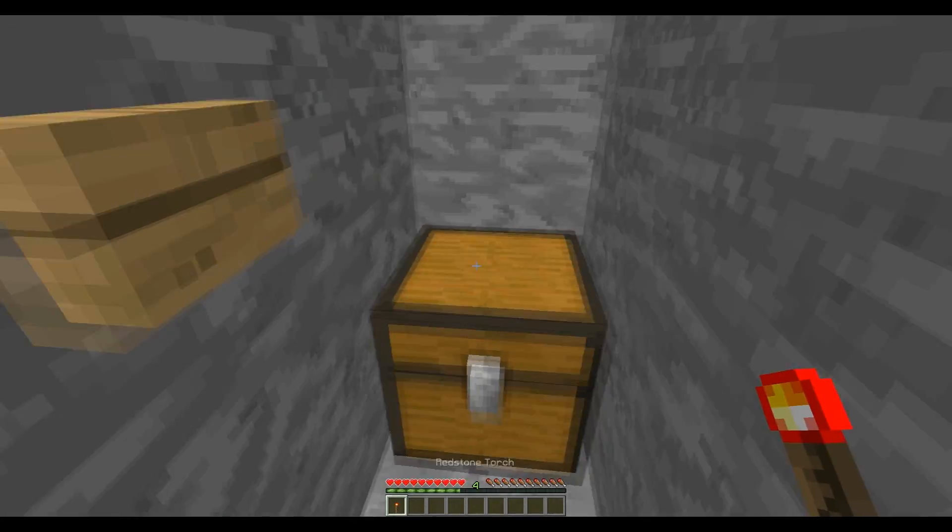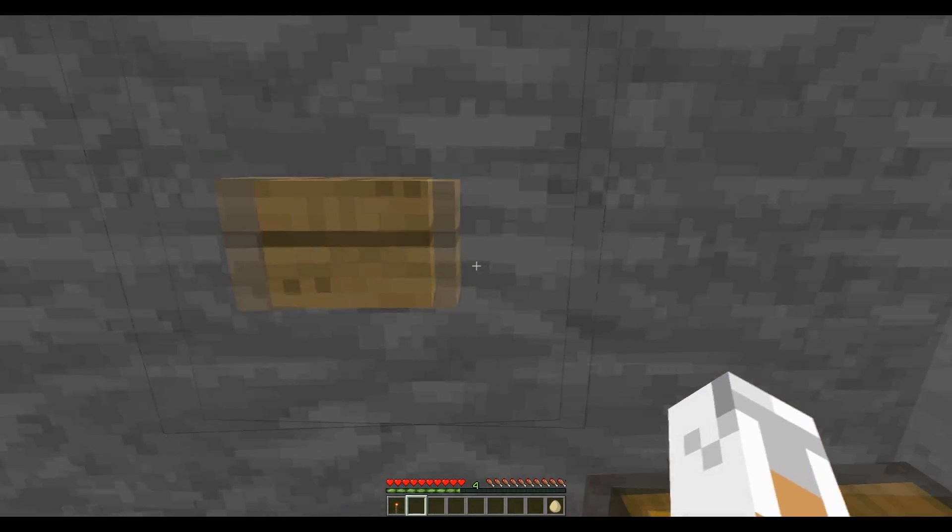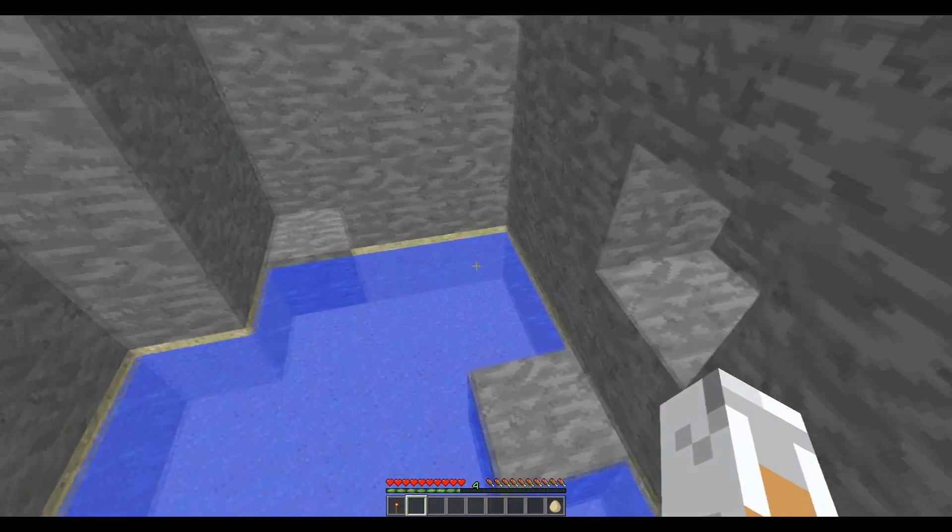Press the torch there, through the door. Get your egg, press the button and go through the door.